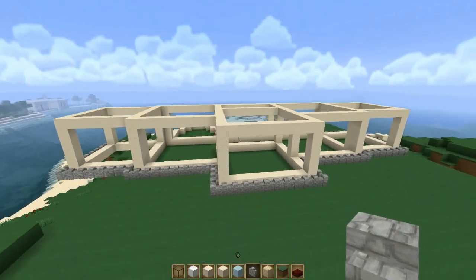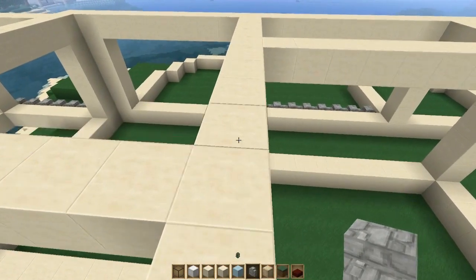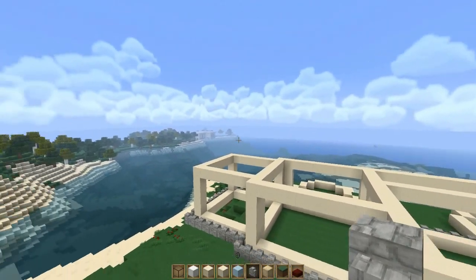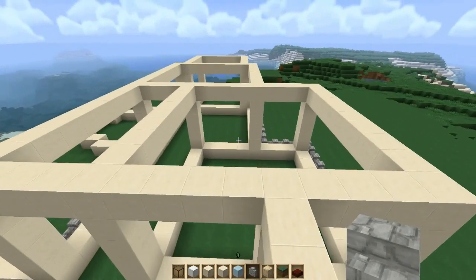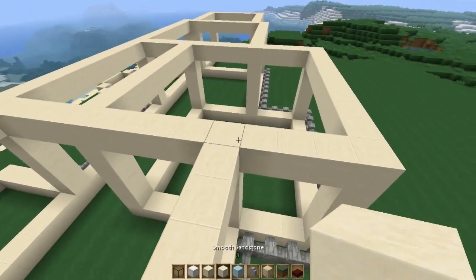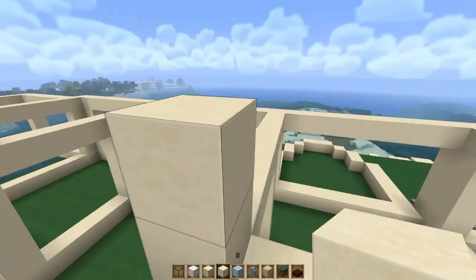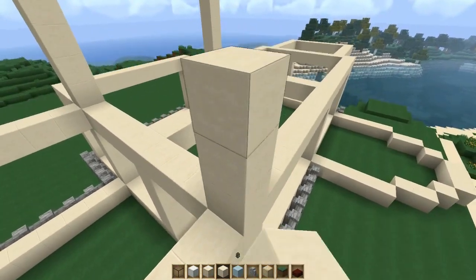Now what you're going to do is come to this corner over here. You're going to bring it up five — one, two, three, four, five. Come here and one, two, three, four, five. You're going to do the same thing on the back side — one, two, three, four, five. This is for the second floor. And one, two, three, four, five.